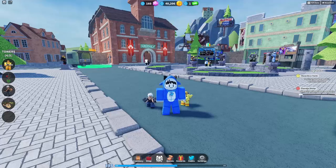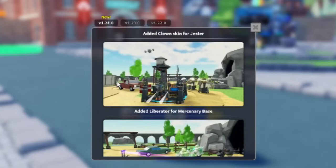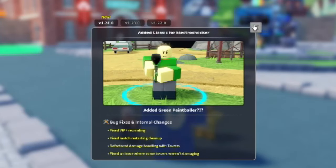This update is just a lot of skins. Don't get me wrong, I'm not complaining — who doesn't like skins? We've got the Steampunk Ranger, the Clown Jester, the Liberation Mercenary Base, the Classic Electroshocker, and the Green Paintballer.